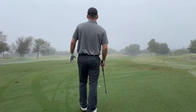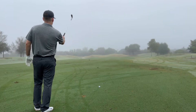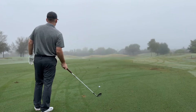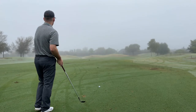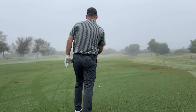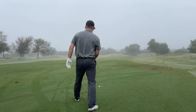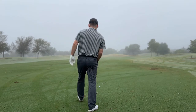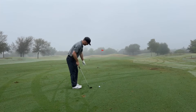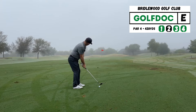I'm lining up with something in the background — you can see the hills back there. I'm going to aim just on the left side of the crest of that hill on the right. If it draws a little bit, I'll be right at the pin; if it doesn't, I've got more green to the right. I'm picking an intermediate spot — a little pebble about two feet in front of my golf ball is my aim point. I'm actually going to aim between this leaf and that pebble.